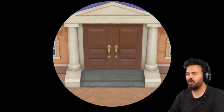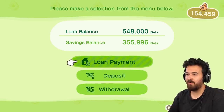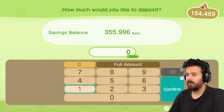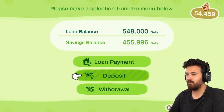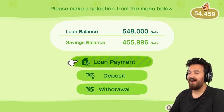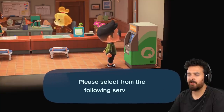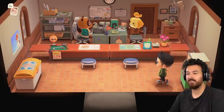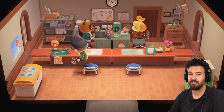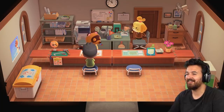Let's go inside. Man, there's like a storm brewing outside today, it's so windy. We have $355,000 in our savings so let's deposit $100,000 again, just so we're below $100,000 on hand. We've got $455,000 in there. I'm not too concerned about paying off the home loan yet because we don't really need to expand the house — half my house is filled with turnips at the moment.